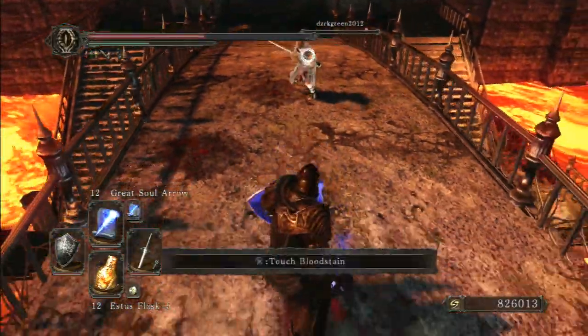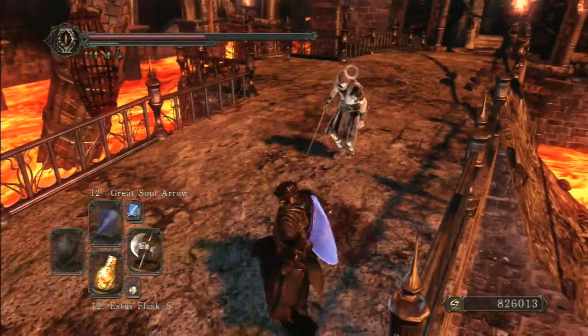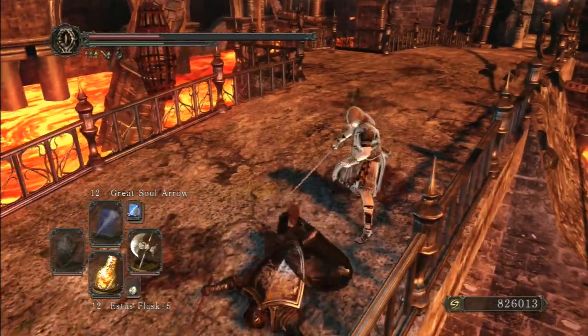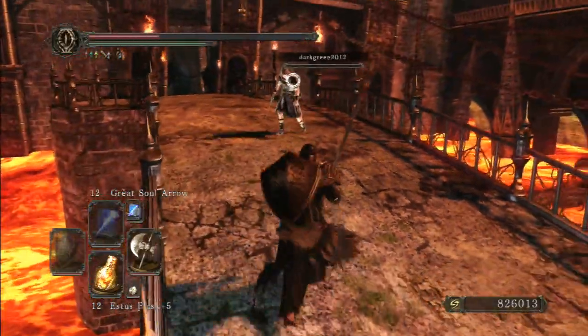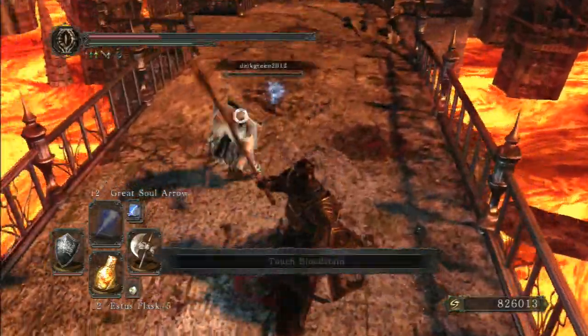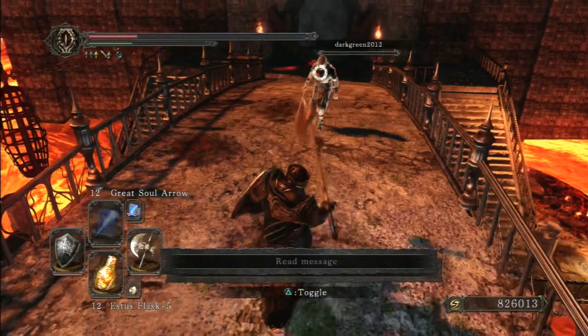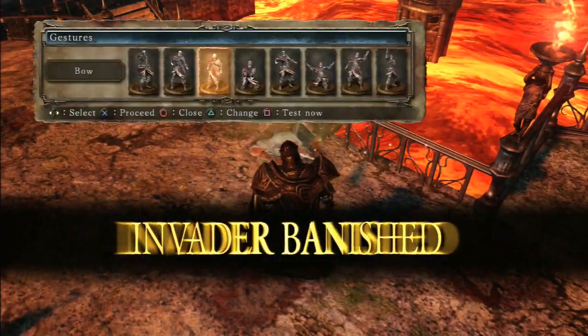Strong Magic Shield is definitely worth picking up for a Spell Warrior, definitely worth trying. Let's switch to the Crescent Axe. I like having the Crescent Axe as a secondary weapon because it actually does mostly physical damage, so if you're fighting someone who has a lot of magic defense you can switch to the Crescent Axe and do predominantly physical damage. Pretty cool.